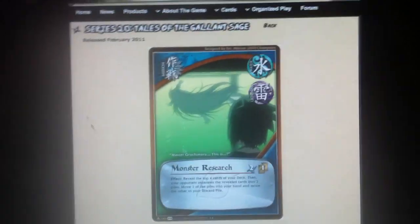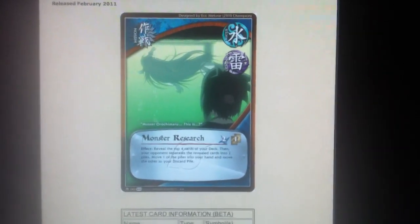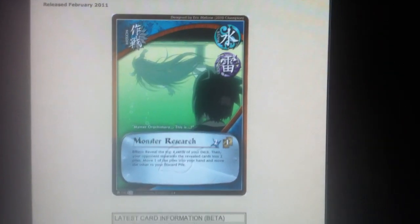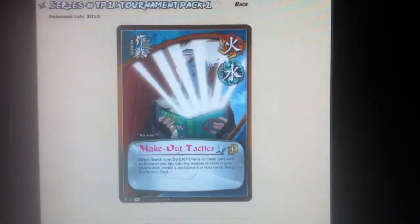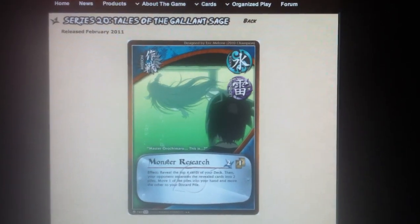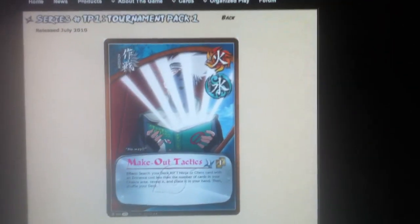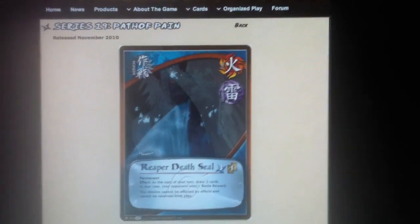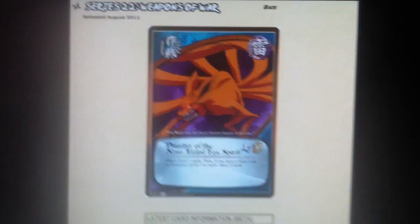Missions: we got Monster Research — 2 of that. It lets your opponent pick up the top 4 cards of your deck, they put them in 2 piles, and you pick one pile to take. It's awesome. 3 Makeout Tactics. 2 Reaper Death Seal. And 3 Disaster of the Ninetales.